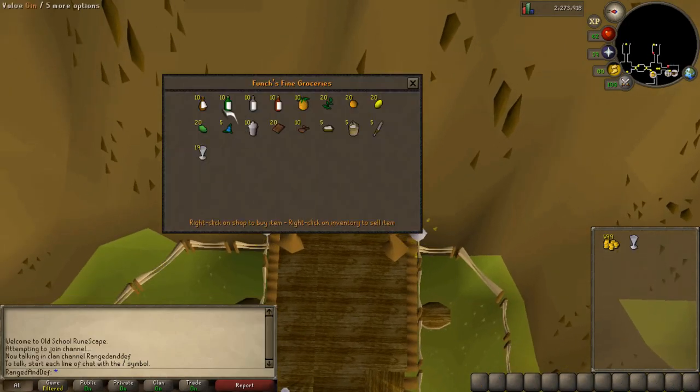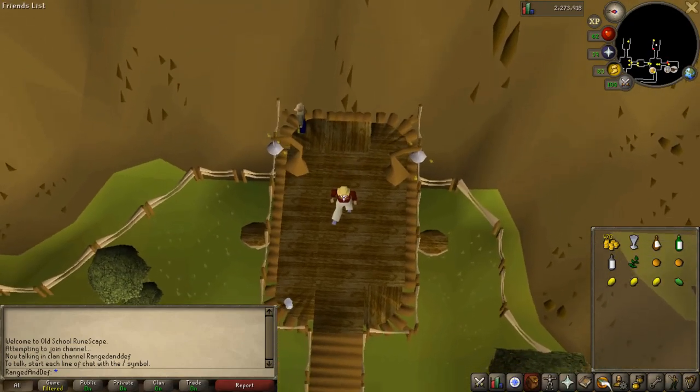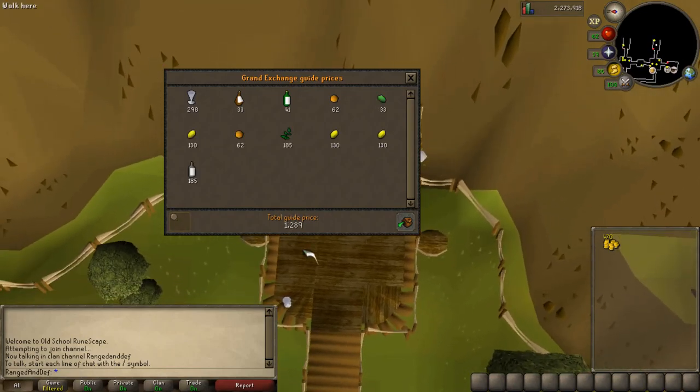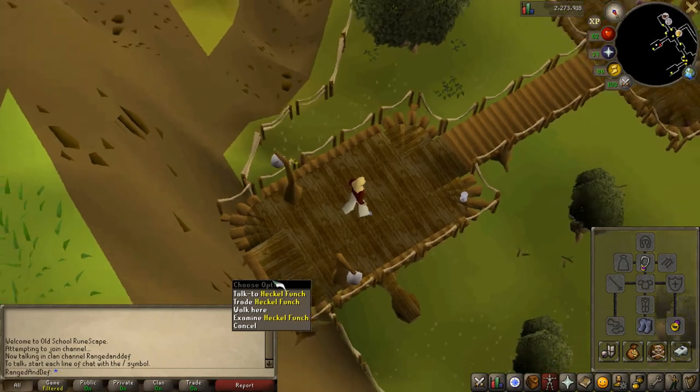So again we need one cocktail glass, one bottle of brandy, one bottle of gin, one bottle of vodka, one Eccle leaves, two oranges, three lemons, and one lime. We also need the cocktail glass and that's 100gp. This is just for each Blurberry special. That's 1.3k in items. However, we only spent 30gp buying it from Huckle Funch.